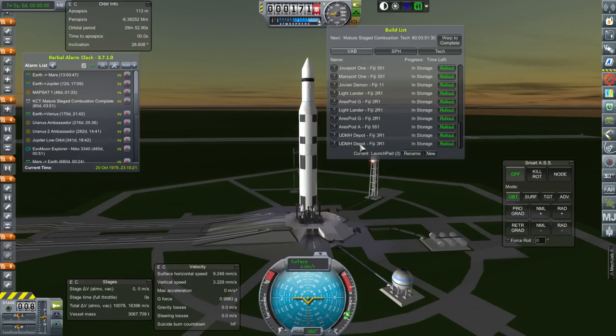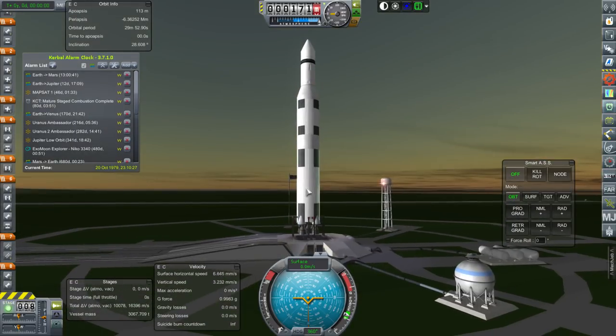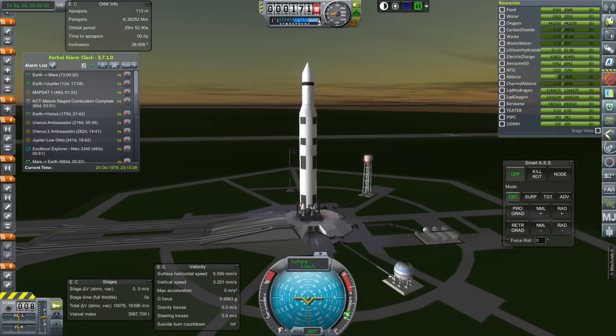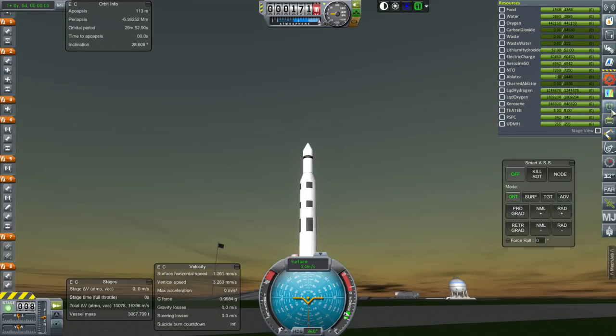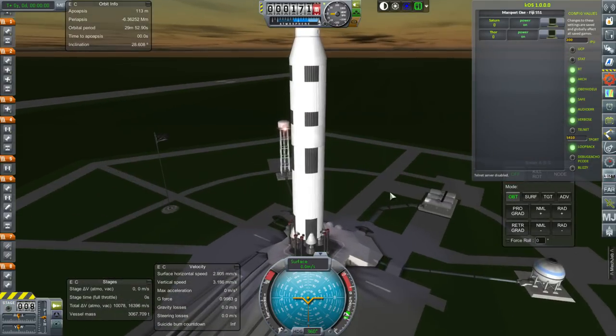This episode focuses on the launches to Mars and there will be a total of 10 launches. The main mission is the Ares Pod A which contains the two Kerbals, but we're not launching that first. The first thing we launch is Mars Port 1, a space station for Mars, with a backup Mars Port 1 as well. There are also two Ares Pod Gs — the landers to land on the surface of Mars — and two light landers for Phobos and Deimos. There are two UDMH depots for additional fuel, and finally one optional Mars Base.